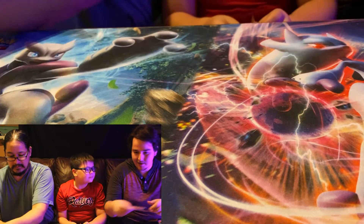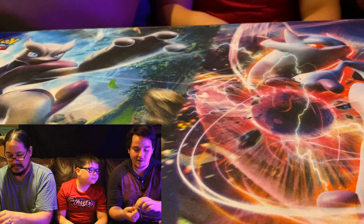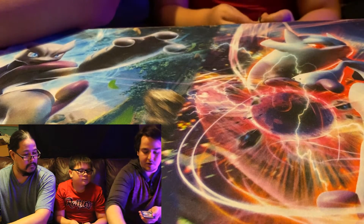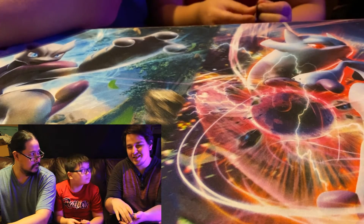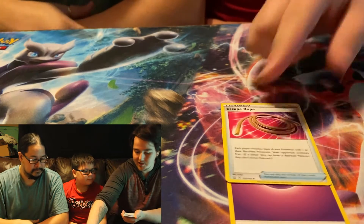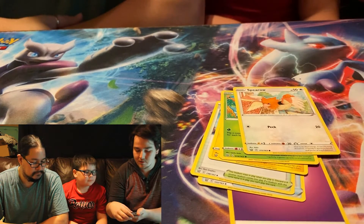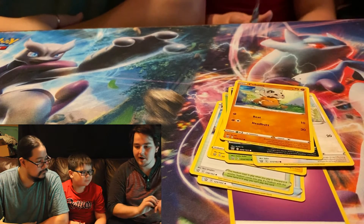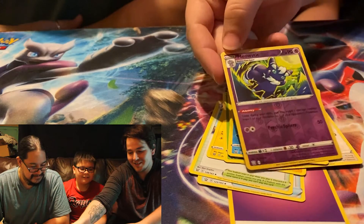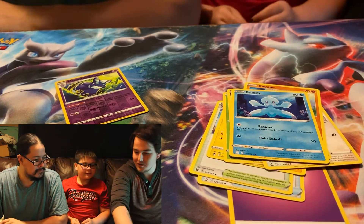All right, I've got the Single Strike Urshifu for my last pack. I hope I get something good, but considering this is an ETB I don't know if we're gonna get another full art — at least not with my luck. We start with a psychic energy, a common escape rope, Tower of Waters, Luxio, Fomonitis, Spiro, Zubat, Cubone, a Frillish, and our reverse hollow is a Meowstick — nice! And then the final card is a common Primeape. Not bad.